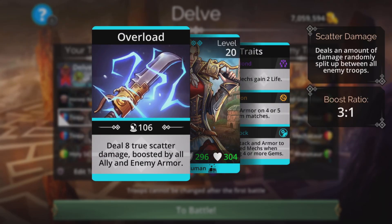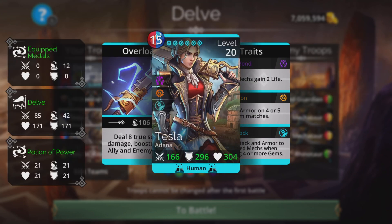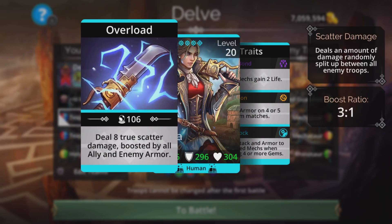Tesla deals eight true scatter damage boosted by all ally and enemy armor. So the stronger you are, the bigger the boost, but more importantly, the better the enemy, the more powerful the enemy gets. As these levels get harder, the enemy's armor goes up. Tesla just gets more and more powerful and it basically counters out the fact that the enemies are getting tougher. It's absolutely fantastic.